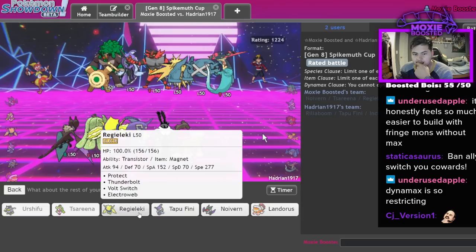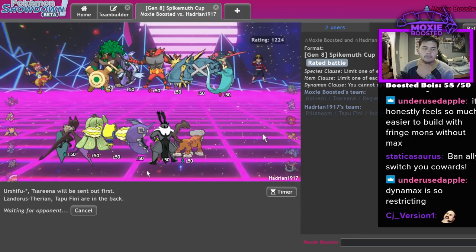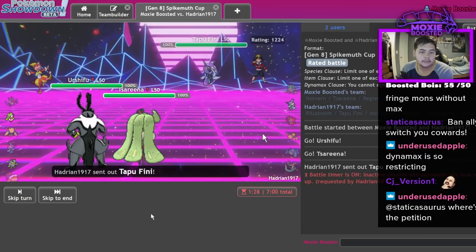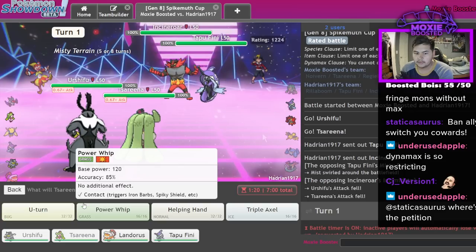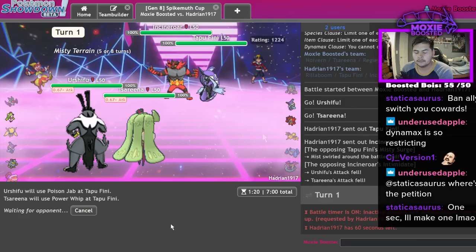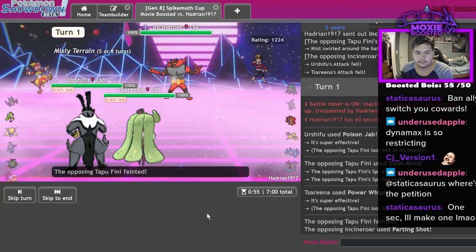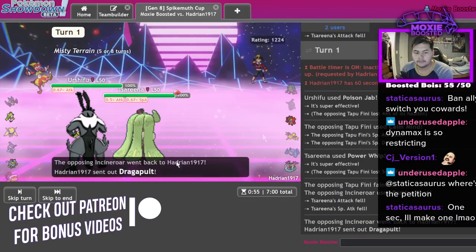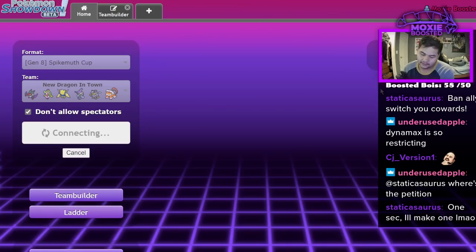This feels like a really safe lead - pretty much what I thought they'd lead with. Dragapult like I said - they Ally Switched right out of the game. We're almost out of low ladder hell, about 100 points to go.